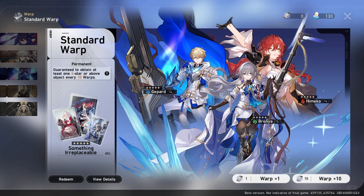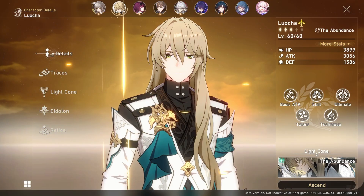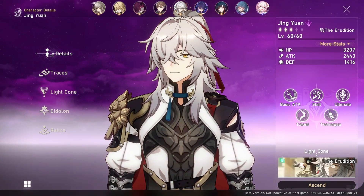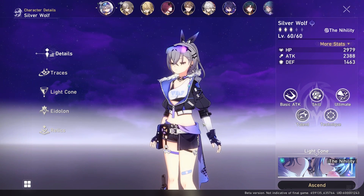Alright, now let's talk about the featured characters — there are 6 we know about currently. We have Seele, Luocha, Jing, Kafka, Blade, and Silverwolf. So who should you pull for out of all these characters?